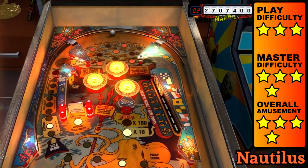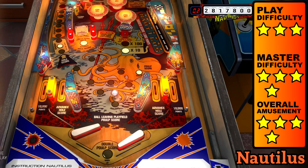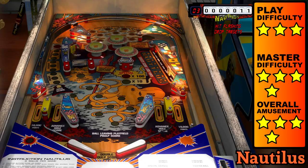Make sure to go for the cave on the top right at least once per ball so you can score a double bonus. Some real life variants have two rubber rings above the bumpers — this Nautilus doesn't, which is good because it distinguishes it more from its counterpart, Combat.